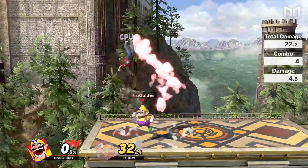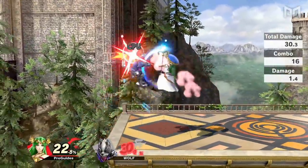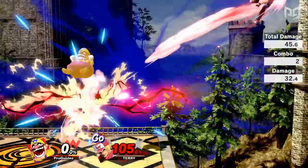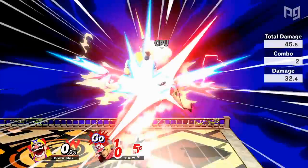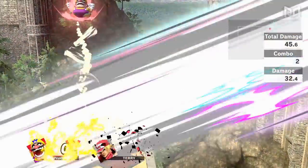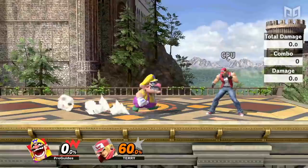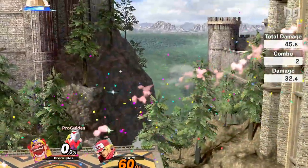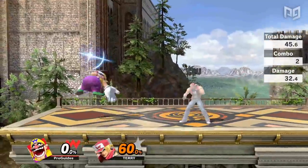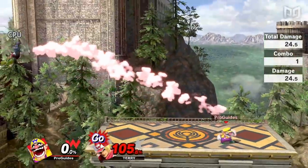Like Palutena, Wario has many amazing tools in his moveset, but there's one Wario move you never want to get hit by — the Waft. When Wario flaunts his fabulous fantastic flatulence, you don't want to be on the receiving end. This move is one of the strongest KO moves in the game, especially considering how fast it comes out. Waft also deals tons of damage, and there are so many ways to combo into it, so it's no wonder they made this move take almost two minutes to fully charge — although the half-charged Waft is still really strong.